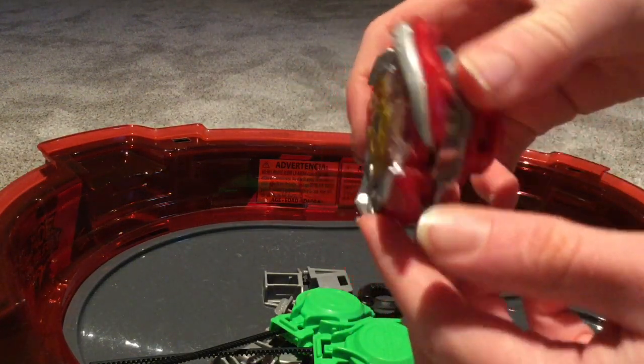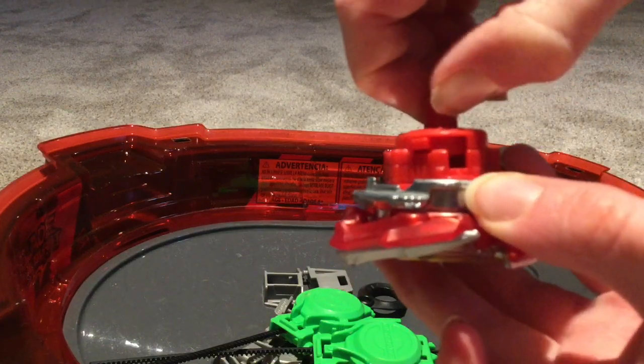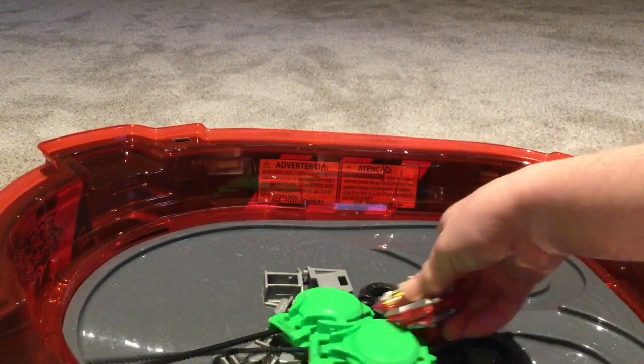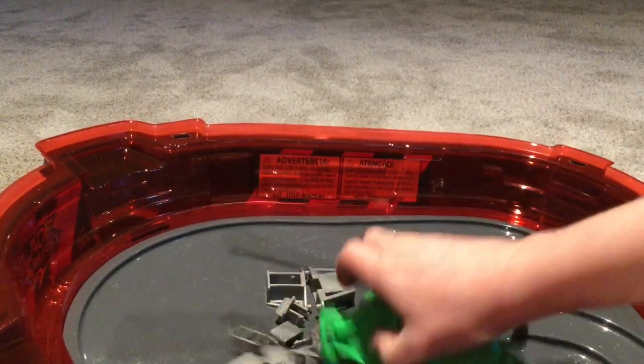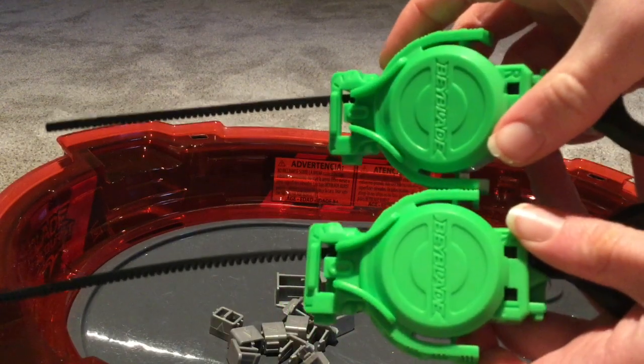And then this is the Achilles. See this tip right here? You can lift it up, so it's like that. That means you can ride the rails. With it, you got two of the modern Turbo launchers.